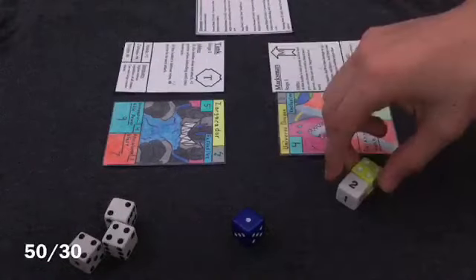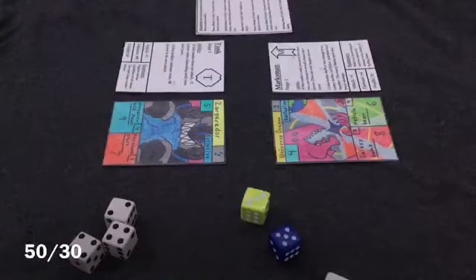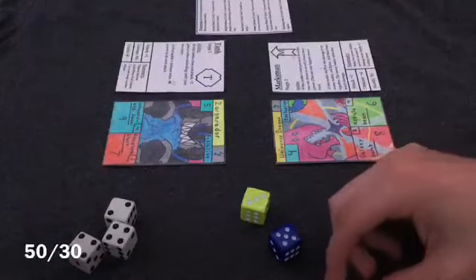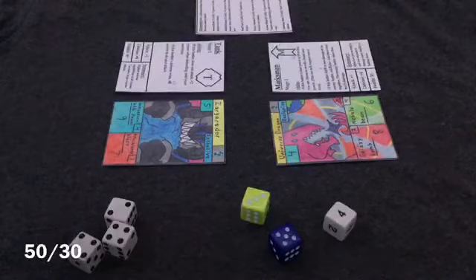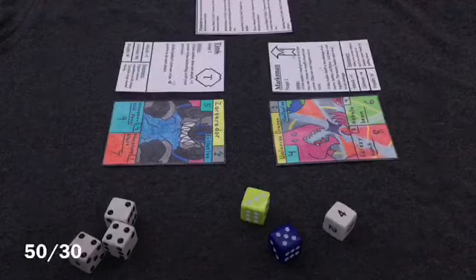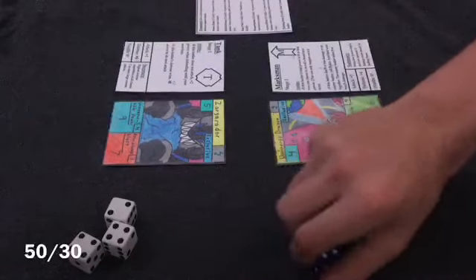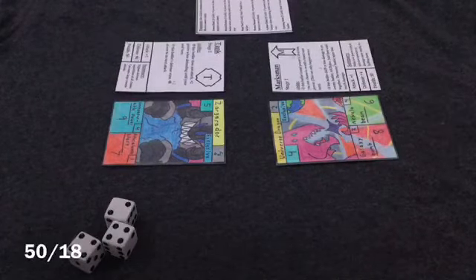Garbage — solid 7 right there. I need a 2 and a 4. Oh, you're done! 7 plus 6, that's 13. I got 29. So you take 12 damage. Holy — that's like half my health. It almost is.